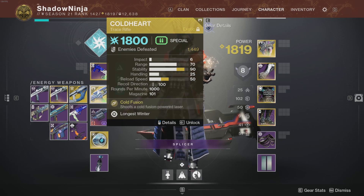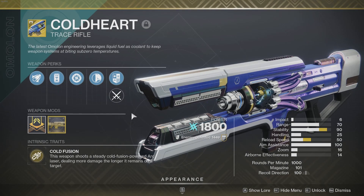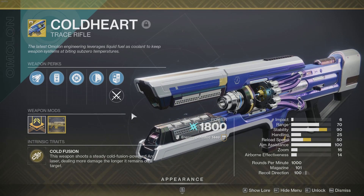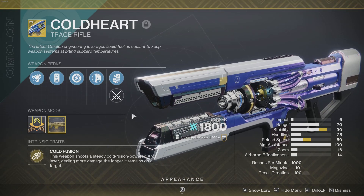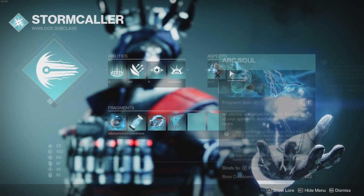I've been trying to rock a little more of the trace rifles. Cold Heart is Arc and it is incredible. The exotic trait is Cold Fusion — this weapon shoots a steady arc laser dealing more damage the longer it remains on target. It's great in anything and it's Overload this season.